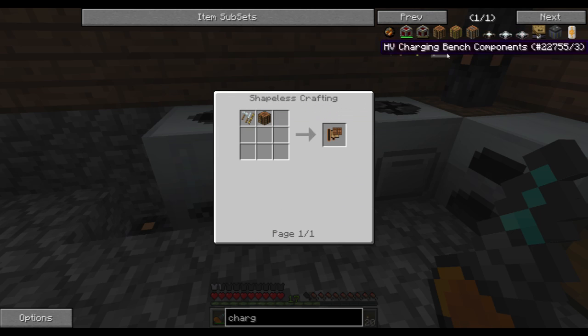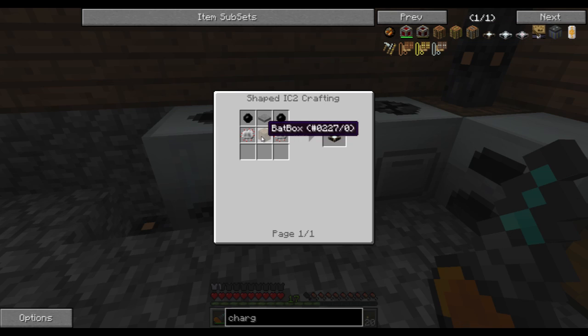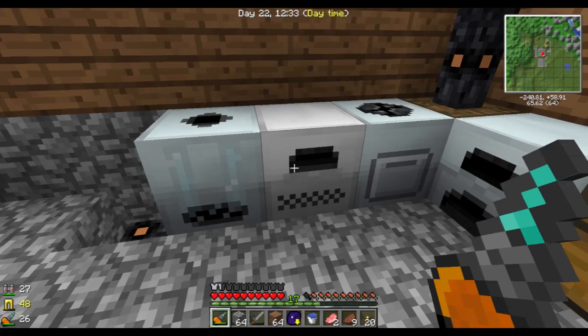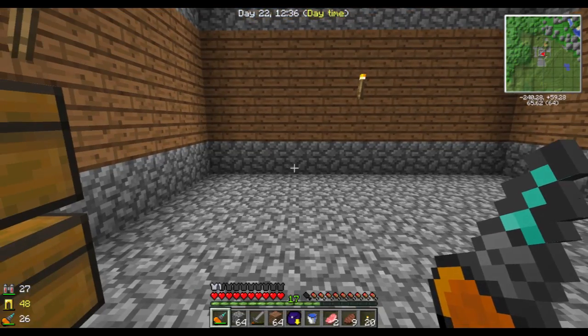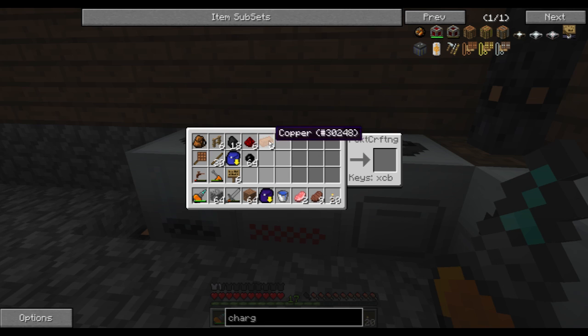You can upgrade the charging benches and downgrade them as much as you want, which is very interesting. This is from the charge pads — this is quite a cool one. You can charge yourself by just standing on a charge pad. It's fairly cool, but this works for me as well.